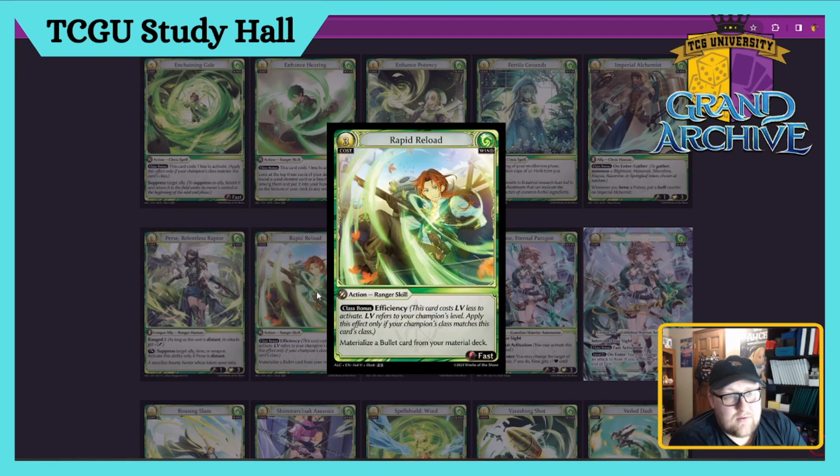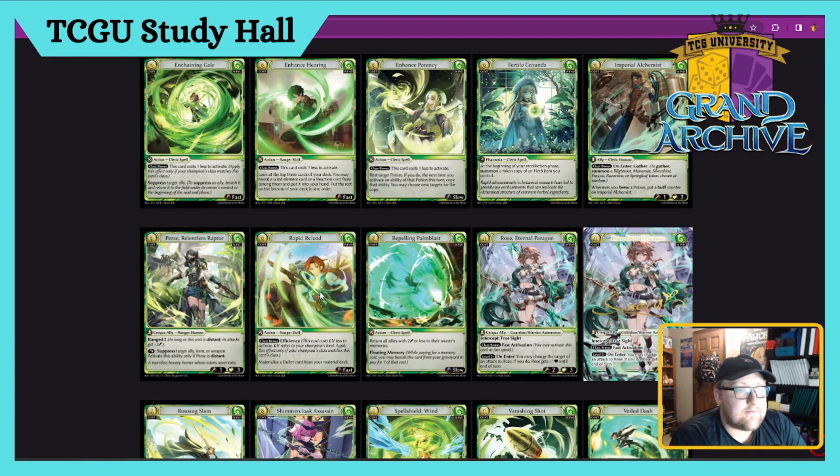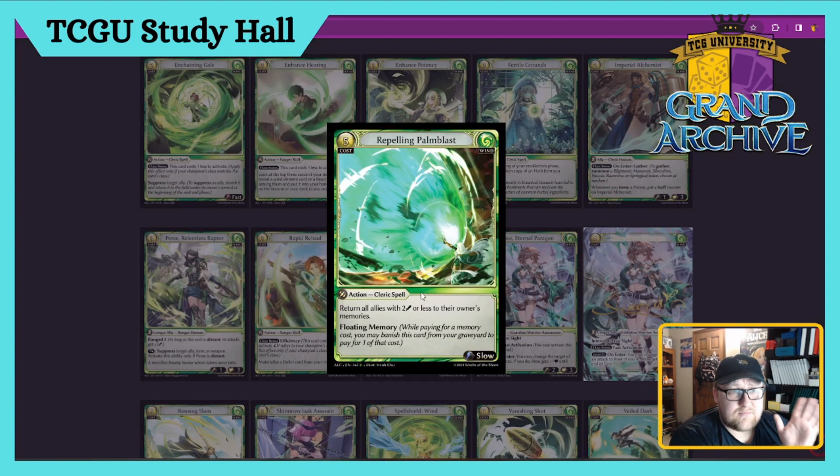Rapid Reload — three cost Ranger Skill, Fast Action. Class bonus has Efficiency, so this card's free under Ranger. You materialize a Bullet from your material deck for free. This card's a four — it doesn't overly do anything on its own, it's obviously free but you still have to have the targets to do something well with it. Still a nutty card though.